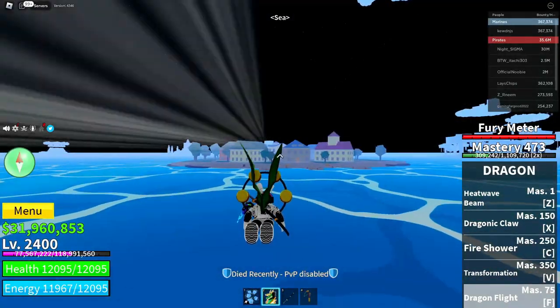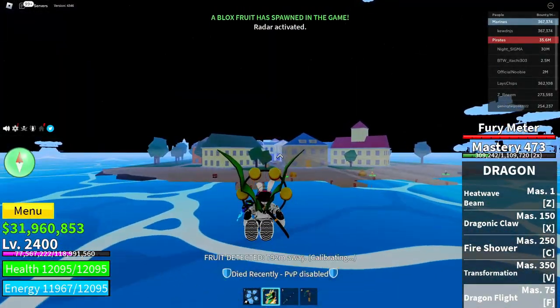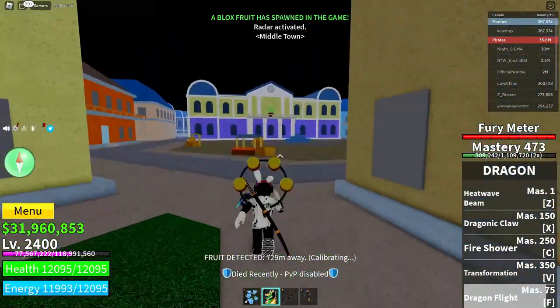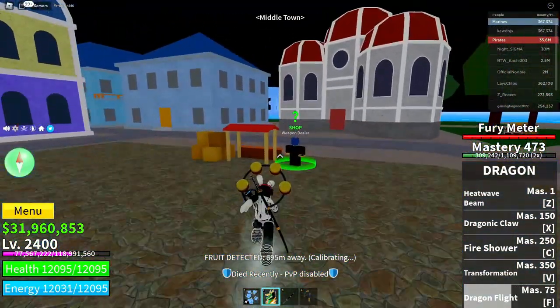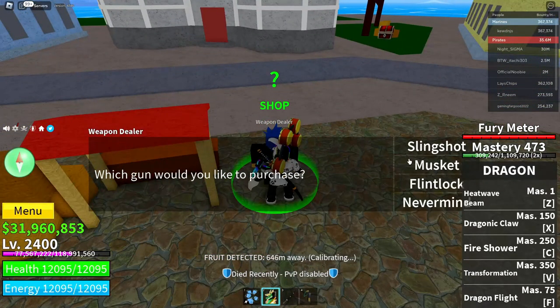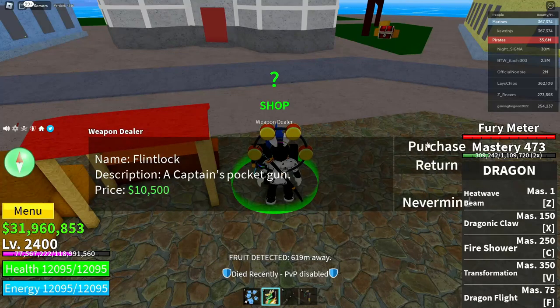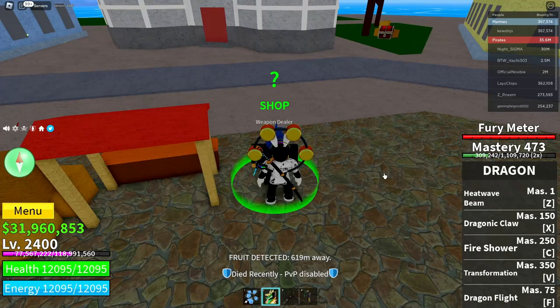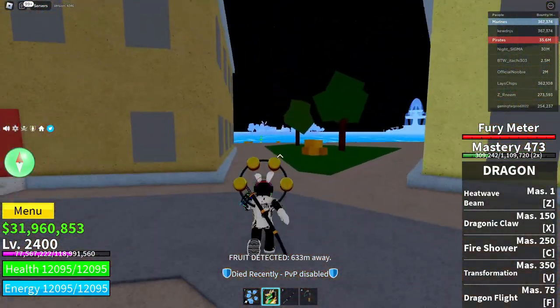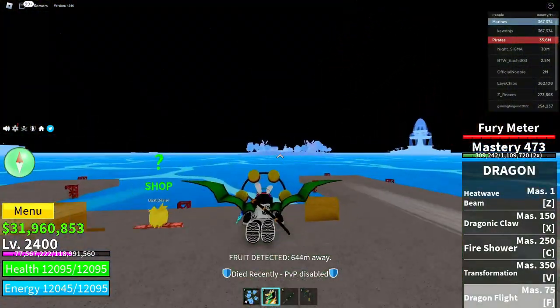Fly or take a boat to middle town. When you're in middle town, go over to the weapons dealer, click on him, and pick any weapon you like. I'm going to click on the Flint Knock and click purchase. Now use that weapon to kill some enemies in the pirate starter area.